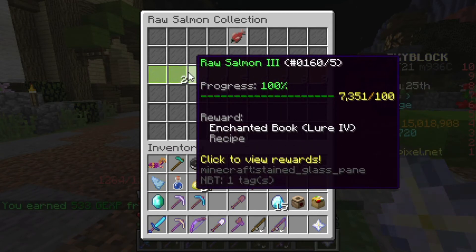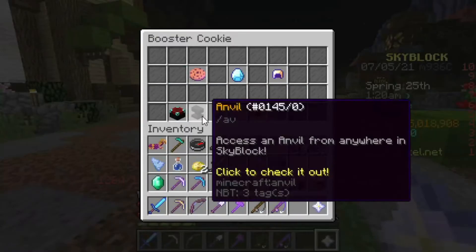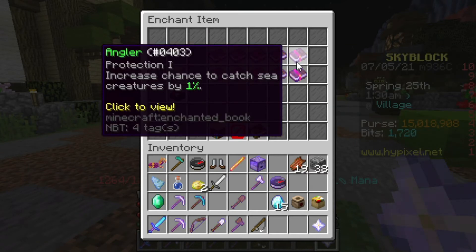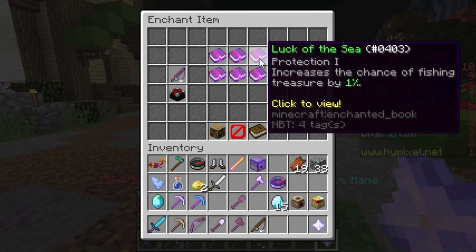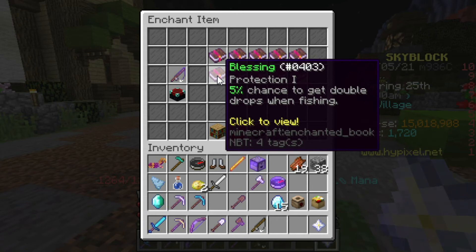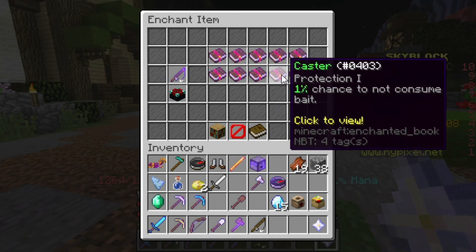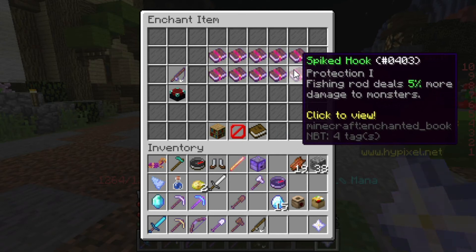You can also put enchantments on your rod. Angler gives you the luck part of sea creature chances basically. Looting increases the chance of mobs dropping an item by 15%. Luck of the Sea increases your chances to get treasure. Lure shortens the maximum time it takes to catch something by 5% or more. Blessing gives you extra chances. Magnet gives you experience. Sea creature enchantment starts with 5% reduced health. Caster gives a small chance to not consume any bait, which is pretty good. Spiked Hook is probably more useful when you have a weapon such as the Phantom Rod.